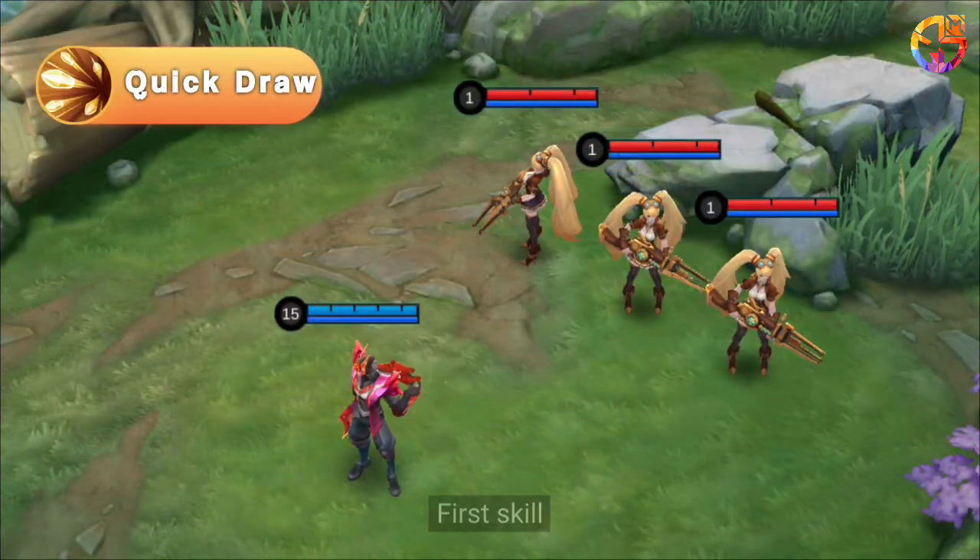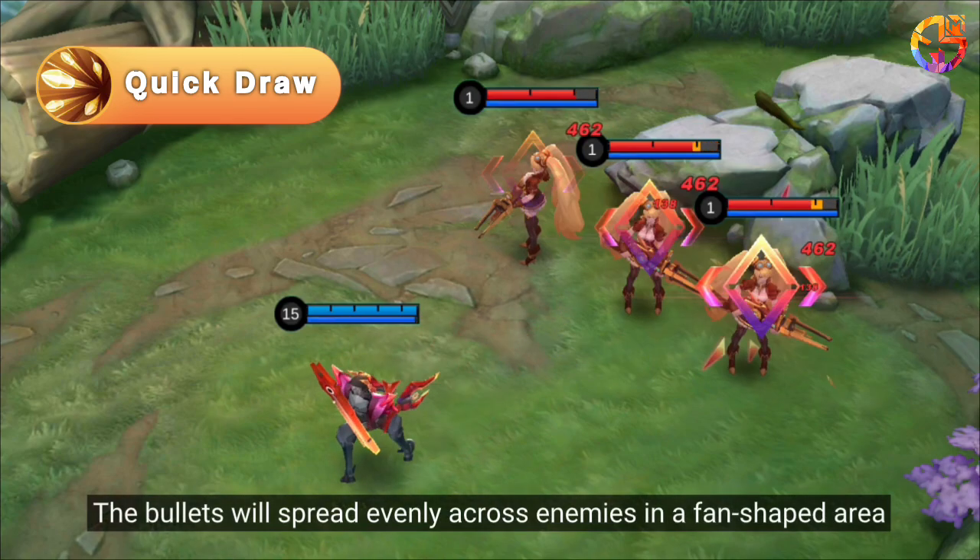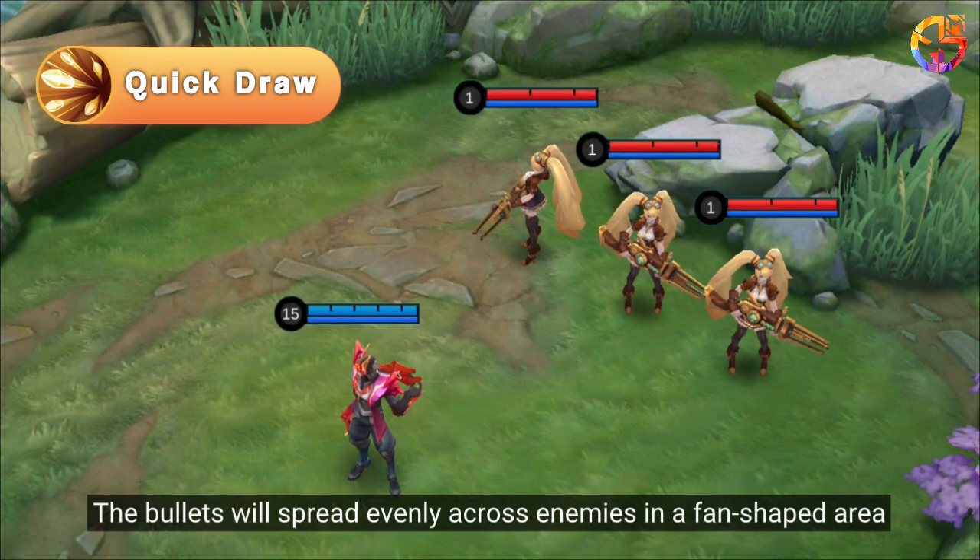First Skill: Clint fires five bullets in quick succession in the target direction. The bullets will spread evenly across enemies in a fan-shaped area.